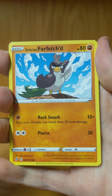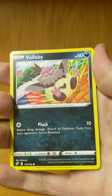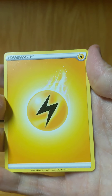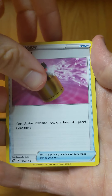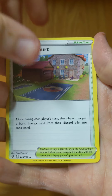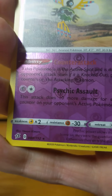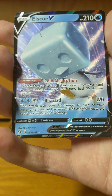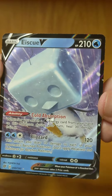Galarian Farfetch'd, Honedge, Temple, Vullaby, Galarian Corsola, Electrotype Energy, Morgrem, Full Heel, Training Court, Sigalith. Rare, reverse rare, and an actual rare — SQV. Not bad, another hit.